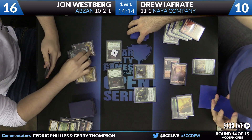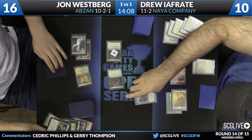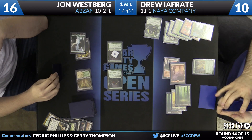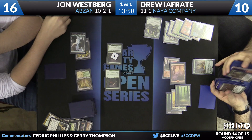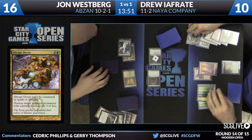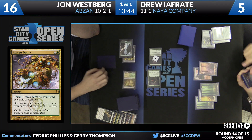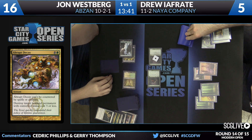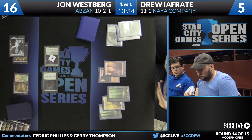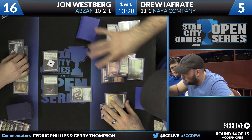Look at the search with the Tarmogoyf — there's the Basic Forest, the last basic land out of the deck. I believe Ifreddy on this attack is going to fall down to five. It's close, he might be able to stabilize though — he still has another Collected Company. Now Collected Company — eight of eight. Eight of eight this weekend. It has not coughed up only one creature, and it also hasn't flat missed this weekend. There's a Temple Garden. Here's a Wilt-Leaf Liege. Pass the turn back. Westberg has a Tasigur in hand, drew a Tarmogoyf — he can play both of those. Another turn where he gets to play two spells.